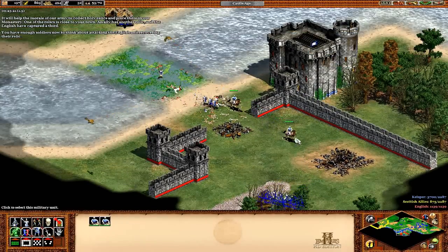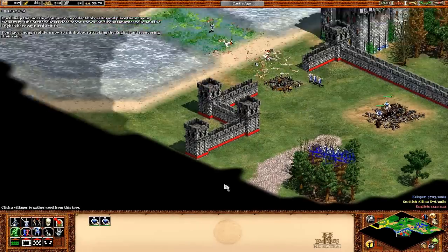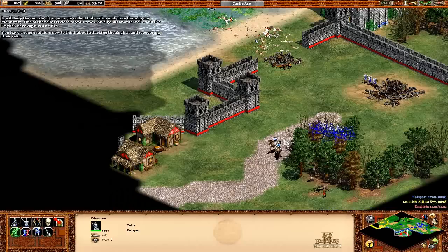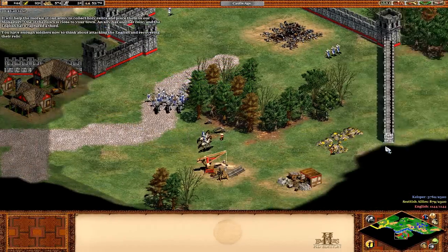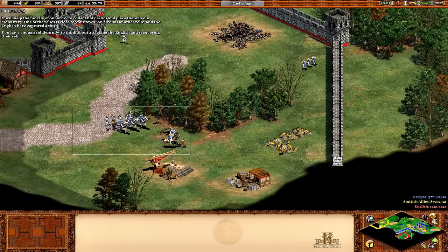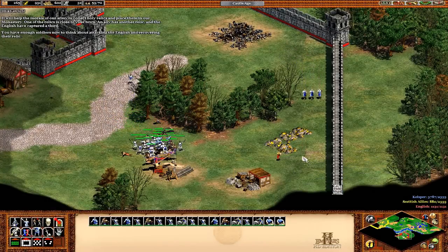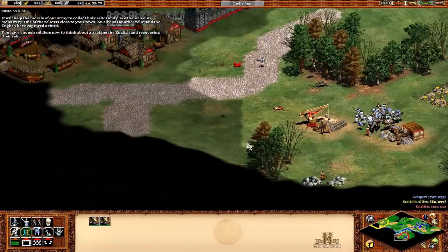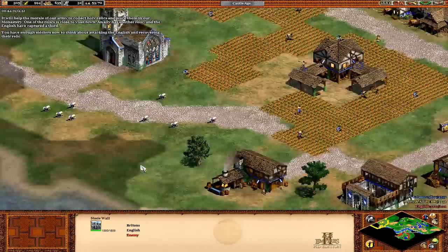I didn't really need to build a castle, but we should get to see what it looks like for future reference. There are some different graphics for some of the castles, but generally they're pretty similar. Let's go attack them — because why not. All you really need to do is get a relic, but it's pretty much at the back of their town so you're going to have to kill everyone anyway. So you might as well raze stuff to the ground.